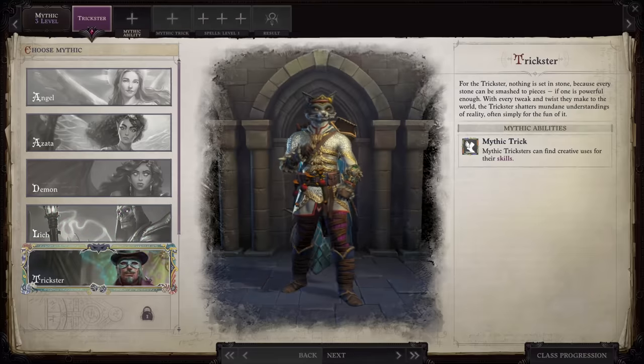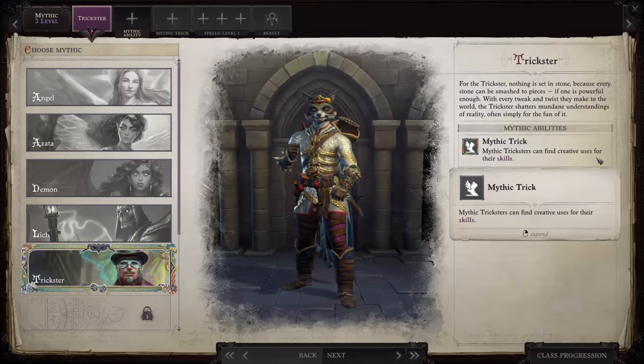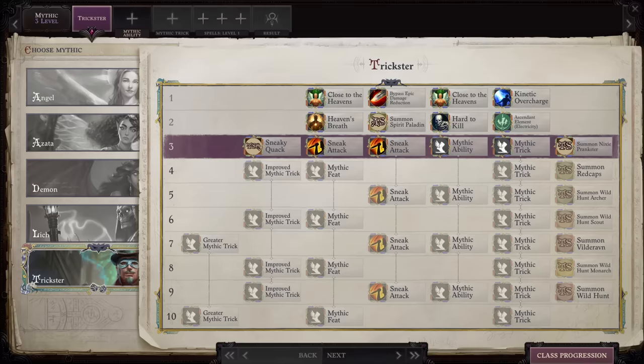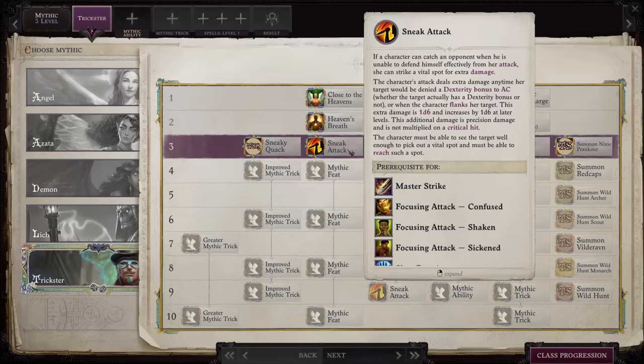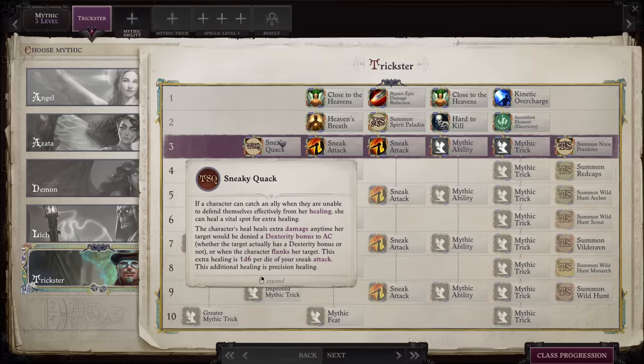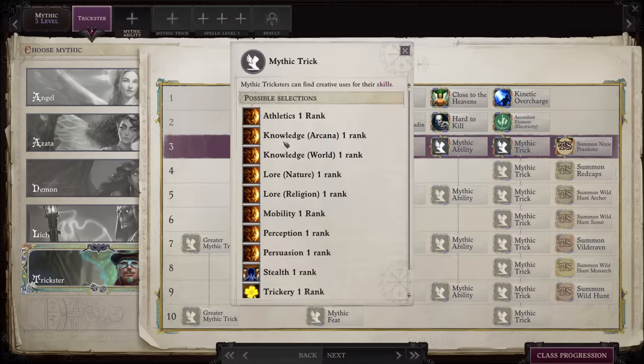At number five we have the Trickster mythic path. I like this one for the laughs, but that's about it. It's very capable of being very strong if you build into it. However, the nature of being a Trickster is basically just for the laughs — in a game where the major plot is super serious fighting demons, while I appreciate the comic relief for a playthrough or two and the mechanics are probably the most unique (which is why it's a little higher on the list), I do find the nonsense of it to be a bit of a detractor, which to be fair is the whole point of the mythic path.